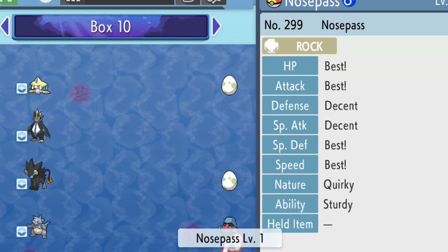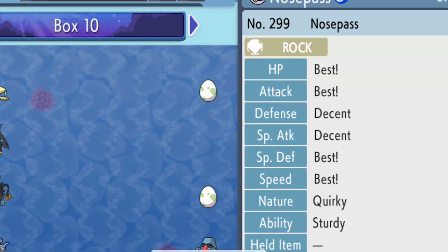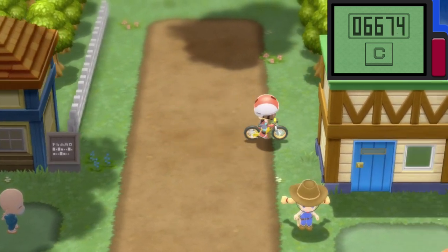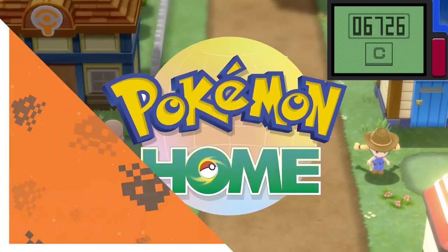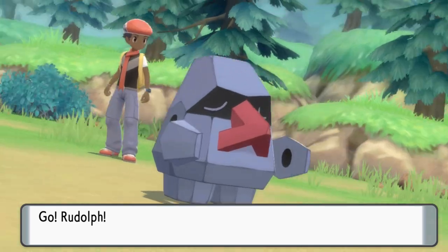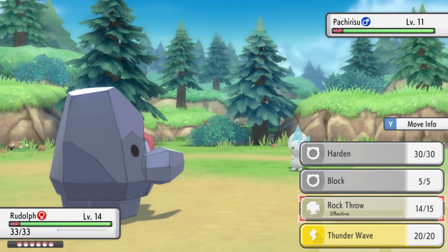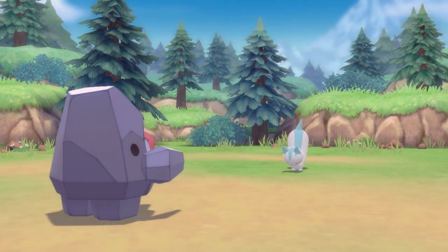Using this method and constantly swapping Nosepass when necessary, I managed to end up with a female with 5 perfect IVs and a male with 4 perfect IVs. Not quite 6 yet but with some persistence, time and luck, 6 perfect IVs isn't far away now. Keep this going and if you already have a few perfect IV Dittos from older games, it's really just a question of when Pokemon Home is going to open. And that's how to breed Pokemon for perfect IVs. The method gets quite dark if you think about it, but just don't think about it and by the end you'll have perfect Pokemon with the best IVs. I've been Maheen Kasofa the Gamer, see ya!